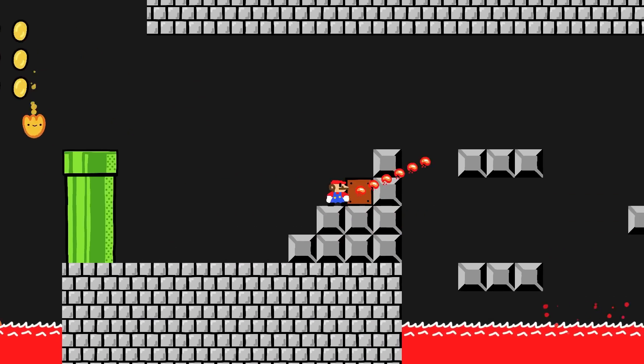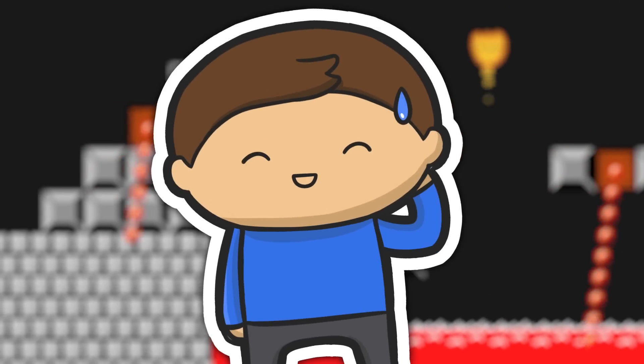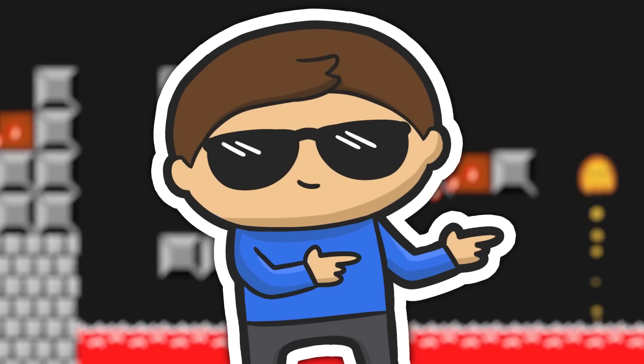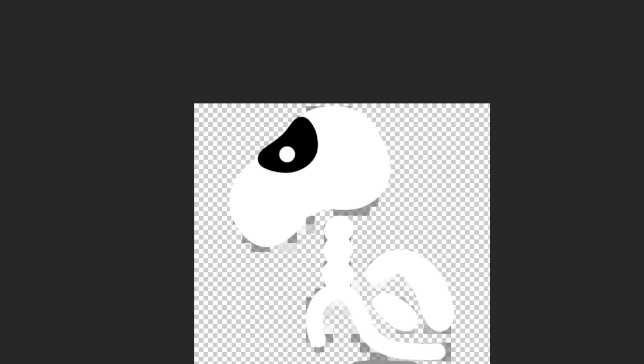We have a couple of new things in the game and it's honestly pretty hot — I mean it is, it's fire and lava and stuff. But another enemy you can find in castles are Dry Bones. I think they're really cute and because they are literal skeletons they were pretty difficult to draw, but I think they turned out okay.